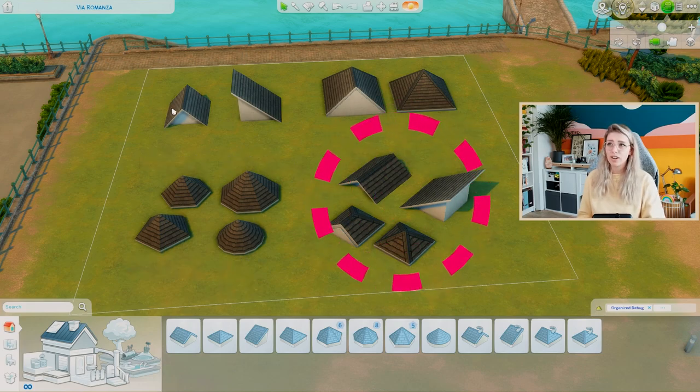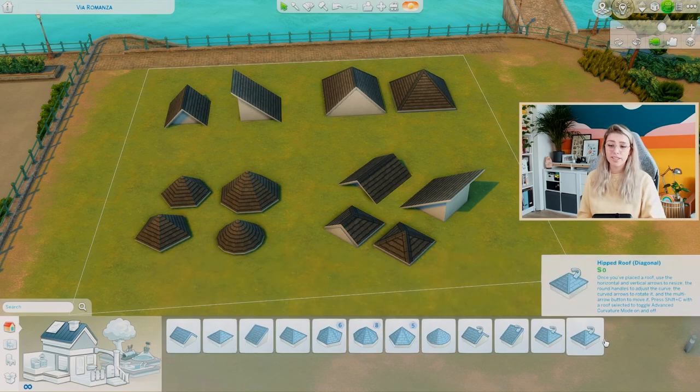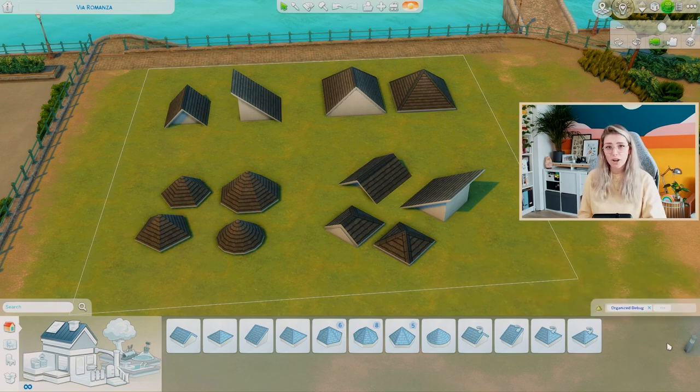Then we have four more roofs that are the same as the gabled, hipped, half gabled, and half hipped, but placed on a diagonal. So as soon as you're building on a diagonal in The Sims, they've made roofs specifically for that. Those are all the options available — it's not that many. Those are the roofs at your disposal, and this is what you can do with them. It's the bare basics, and it's actually not that difficult.